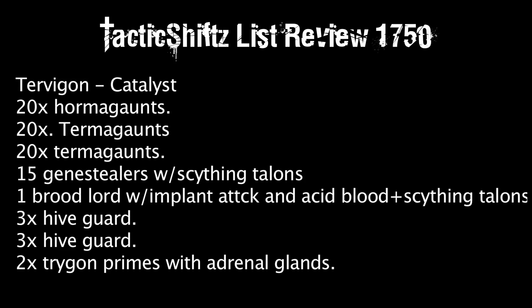Especially if you have two Tervigons, you're giving both squads of 30 Hormagaunts Feel No Pain. I've seen people fire everything they have into a swarm and kill like five models because Feel No Pain is so strong. You also have another power called Onslaught — a psychic shooting attack that lets a friendly unit within 12 inches run and shoot in the same phase, giving Termagants extra range.